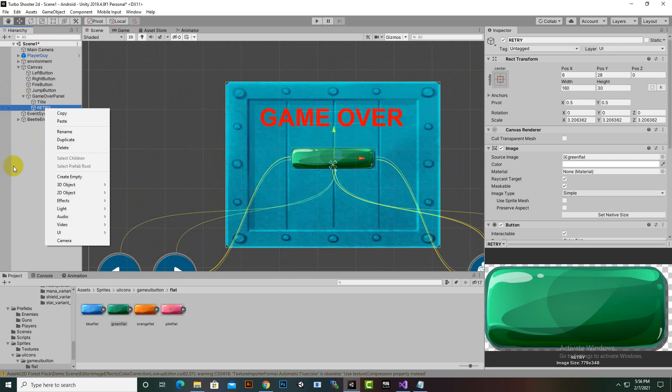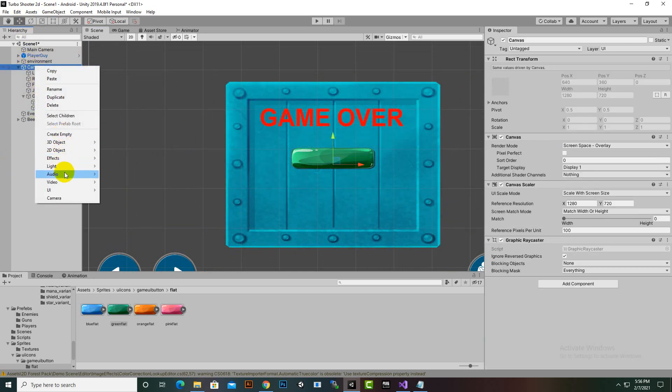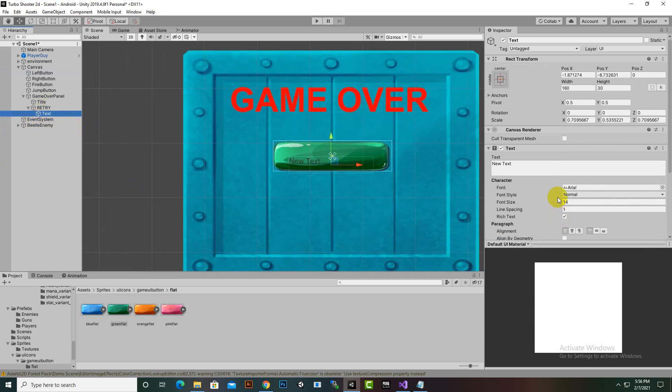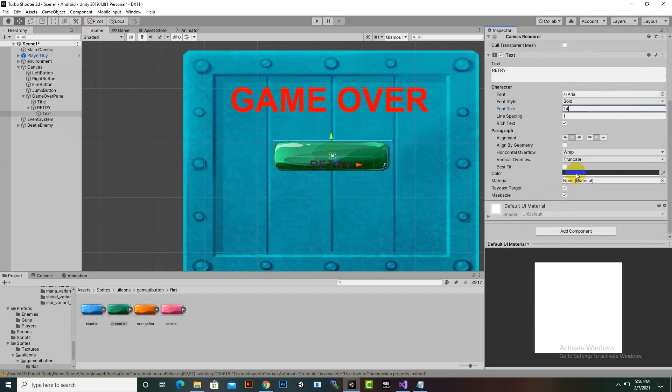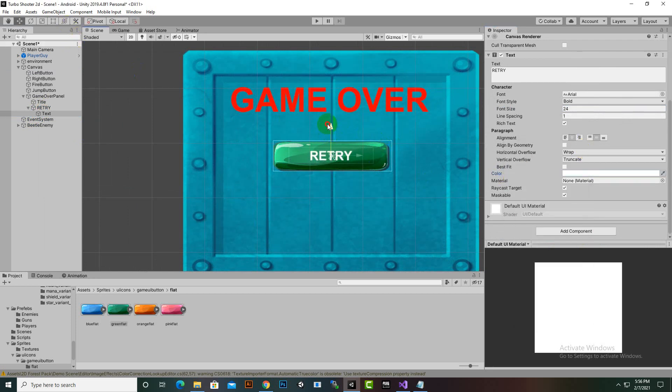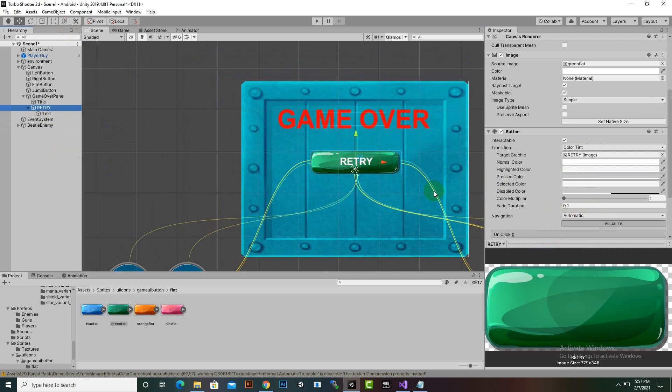We can show some scores later on the game over screen. Create a Text element inside the Retry button and set the text to 'Retry', make the font bold, size 24 maybe, and change the color to white. Move it to the middle and it looks absolutely fine - retry button is done.